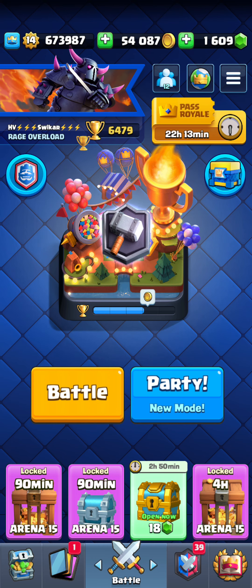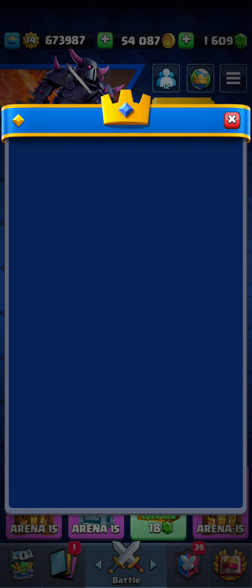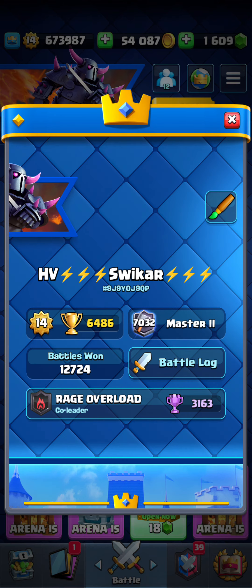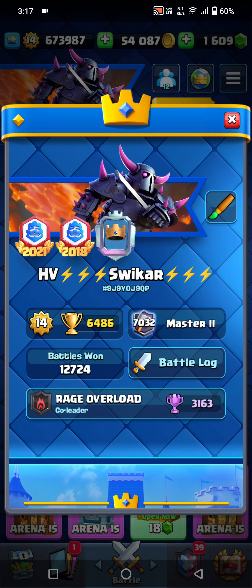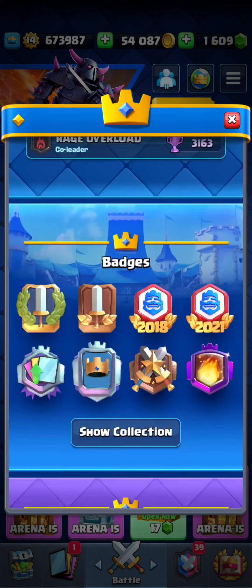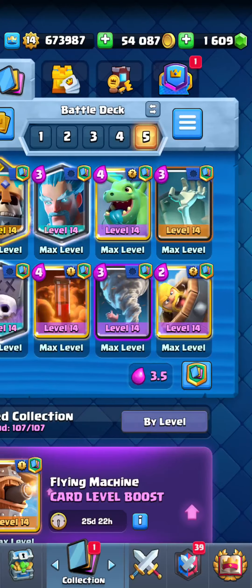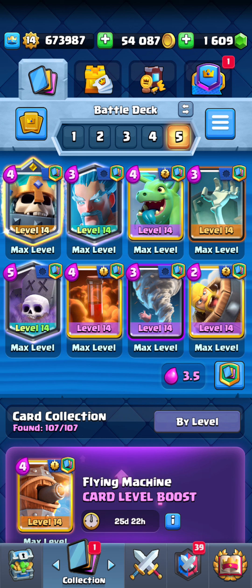Let's see where we are currently. We started at rank 9,000 and we finish at 7,000, with 6,486 trophies. I hope you enjoyed the video — two quick victories with the Splash Yard deck. You can try this Splash Yard deck if you are looking for a good Graveyard deck. Thank you for watching, we'll see you tomorrow with another video. Until then, take care — bye, peace!